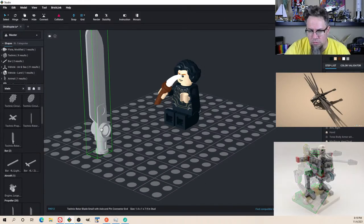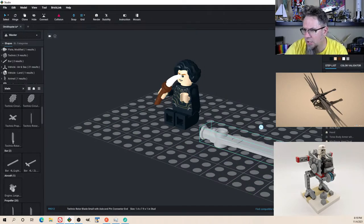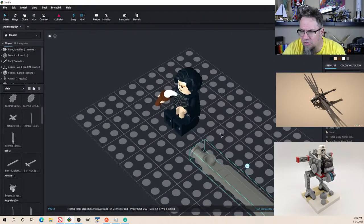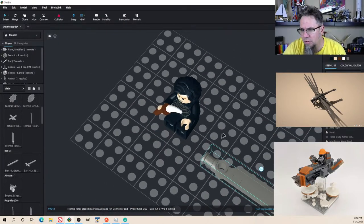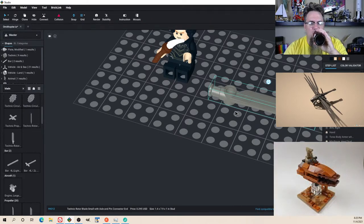This would be a good one. Oh — that's actually not too big. What colors does that come in? Dark bluish gray, for 30 cents. That's kind of perfect. There's the piece we're building around. So we need eight of these.